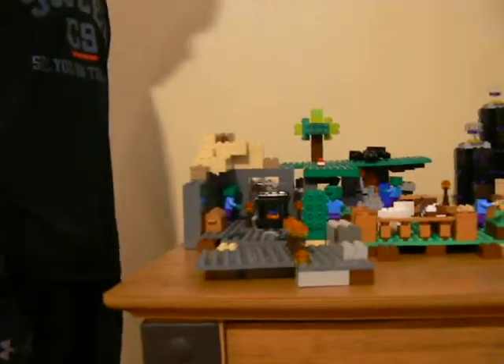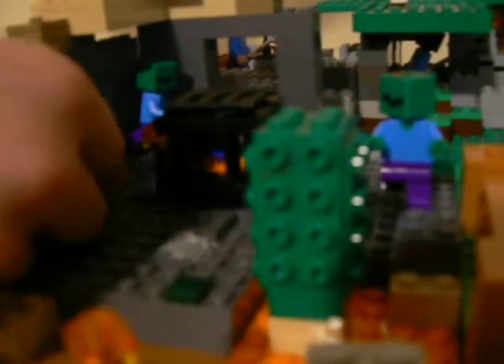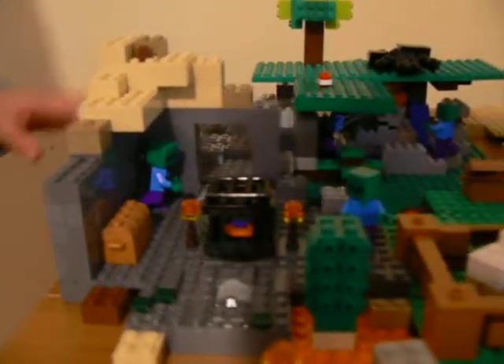Right here is the set — the dungeon. We've got the little monster spawner, the two torches, a little chest with a bunch of random stuff in it, and two zombies with the function of a zombie falling back out of the thing.